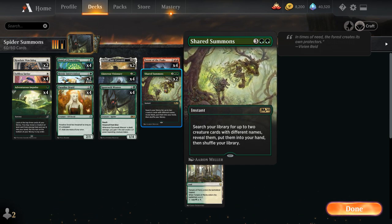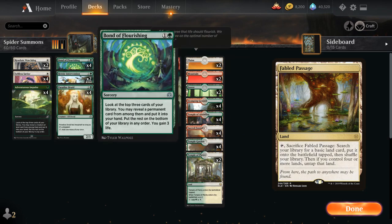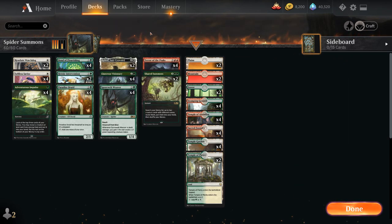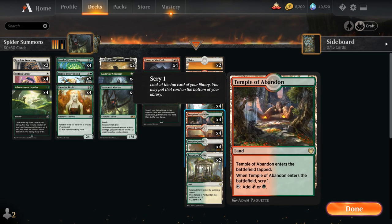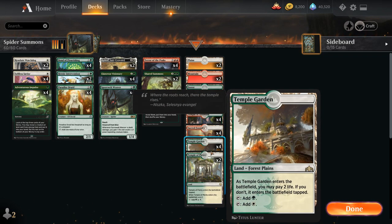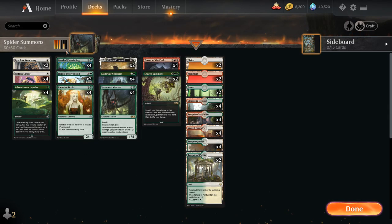The mana base is pretty straightforward. We're not playing any copies of Fabled Passage because we don't want to shuffle our deck — we're putting cards on the bottom with Adventurous Impulse and Bond of Flourishing that we'd rather not draw. So we've got two Plains, two Mountains, two Forests, four Stomping Ground, four Temple of Abandon (the Scry one being useful for assembling the combo), four Sacred Foundry, four Temple Garden, and two Temple of Plenty as another Scryland.